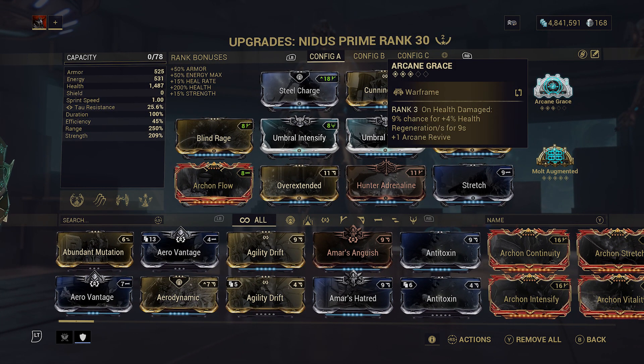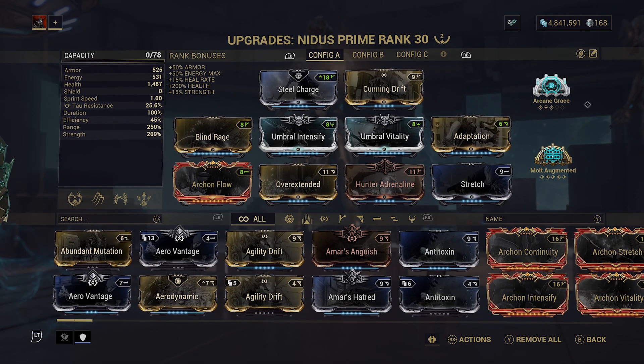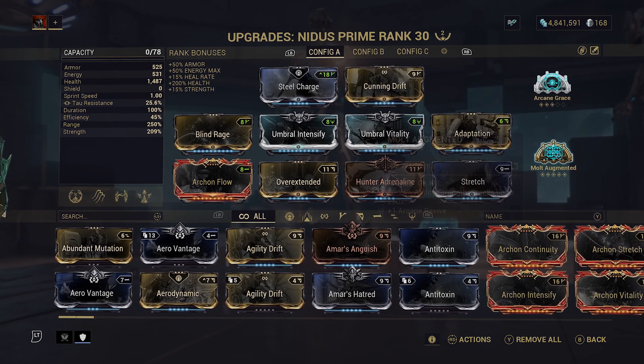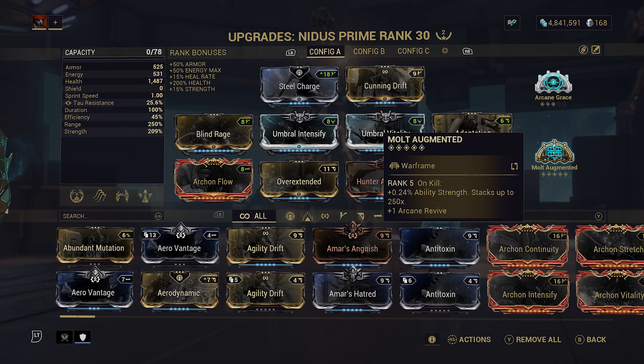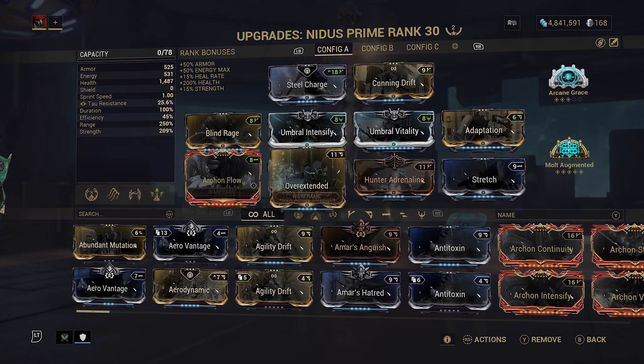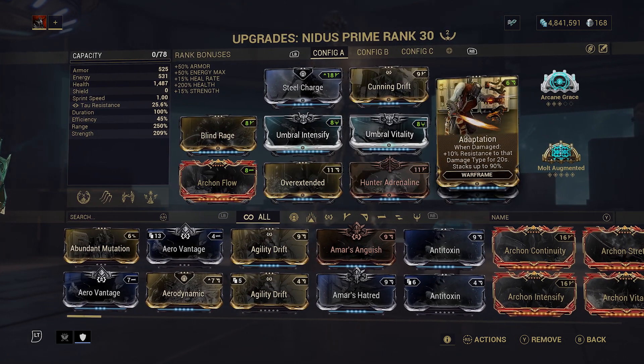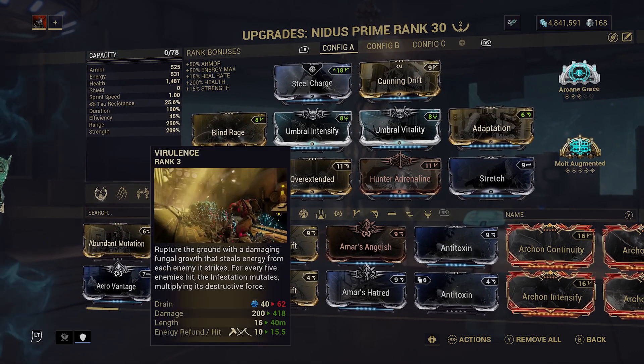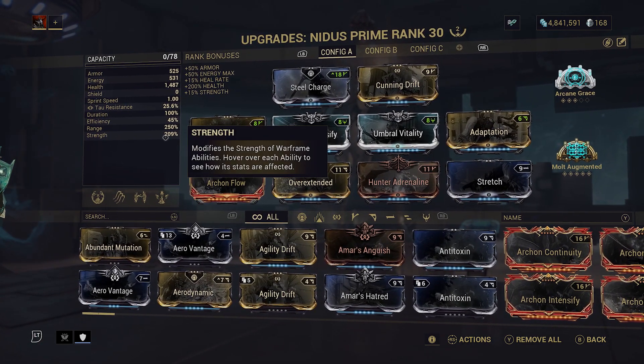For arcanes I'd recommend Arcane Grace to give ourselves even more healing. We have five archon shards for health regeneration and Nidus already has health regeneration in his kit, so everything together is insane for sustain. I also like Molt Augmented - Nidus stacks with his one or his ultimate to get maggots, and stomping maggots increases stacks which increases the strength of his one. Combined with Molt Augmented you're double stacking - up to 250 kills on Molt Augmented and up to 100 on your passive.